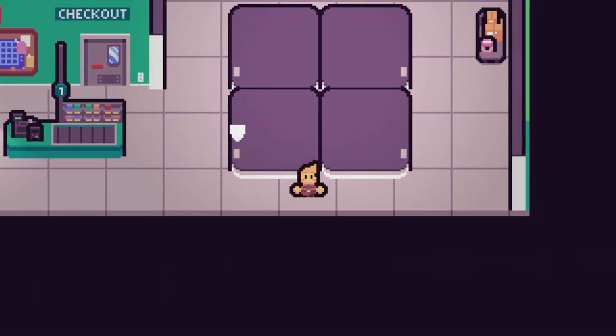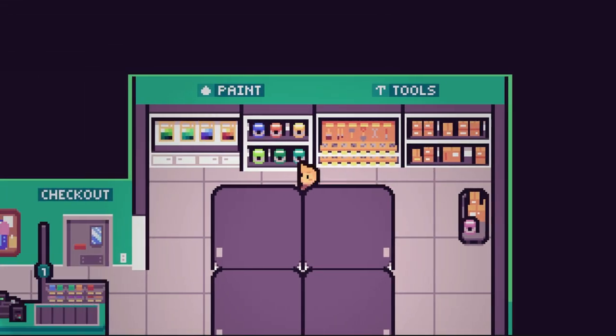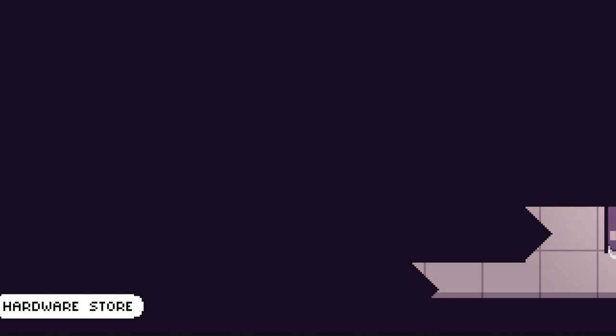The final feature that I was able to implement this first week was transitions between scenes. Now when a player walks out of the door to the hardware store, the camera stops in an animation to bring them into the next scene.